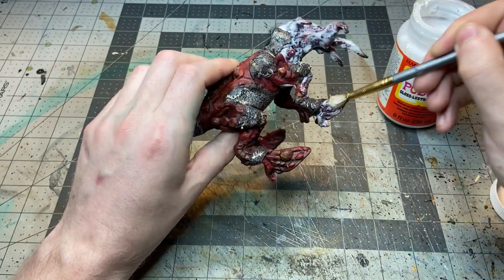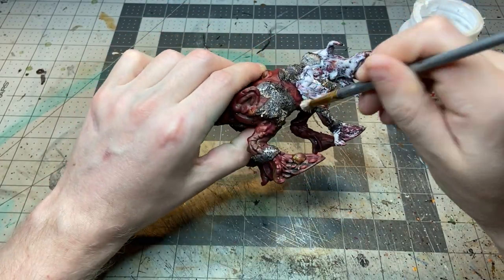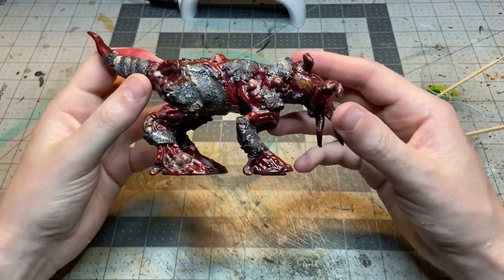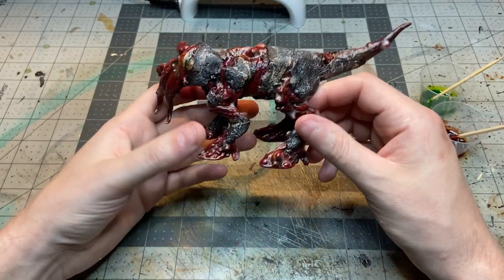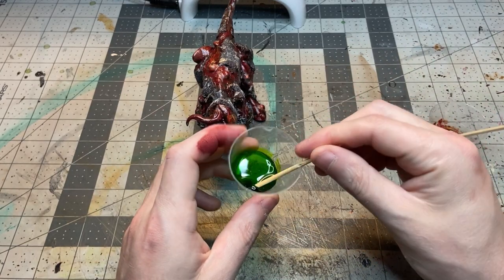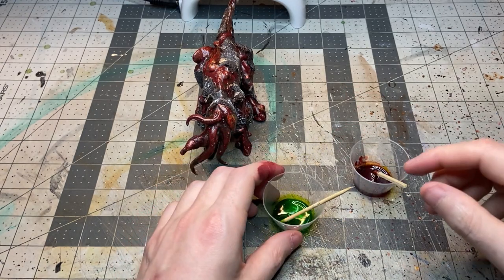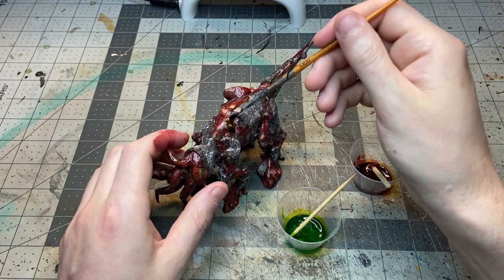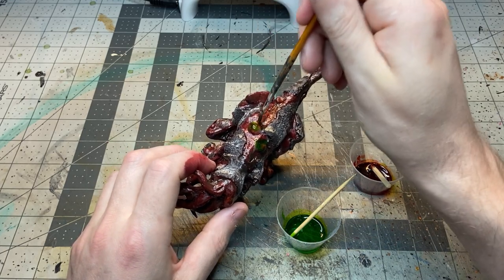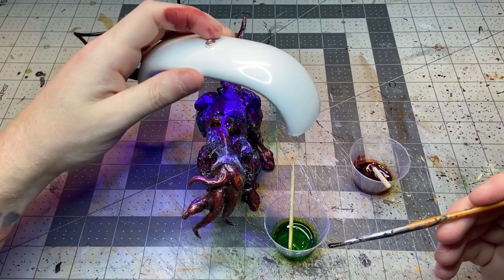I found that if you use a bottle brush and really jab at the Mod Podge you can actually get air and bubbles into it, and you get this really interesting foam once it dries, which I think makes it look pretty gross. You can kind of see it here — it kind of washes out on the camera — but it adds a nice extra detail on top of making it all shiny and glossy. For one last step, this is UV resin that I've mixed with a little bit of alcohol ink to dye it up. I'm just spreading this around randomly, focusing on the pustules and growths with the green and around the edges of the fur with the red, to invoke some fluids coming off the body. Then this is just UV cured.